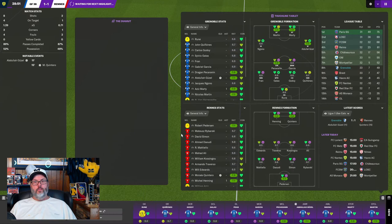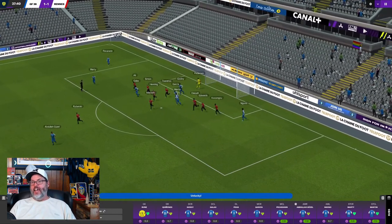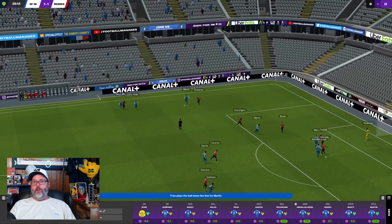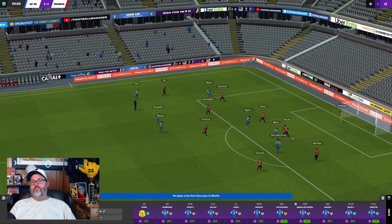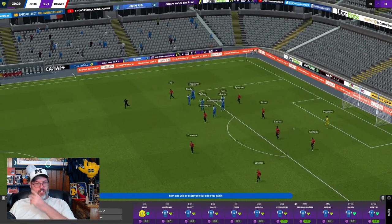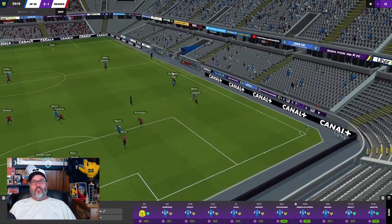We need to do better — let's demand more. Ratings are fine, it looks like we're playing well, we're creating chances, we just need to do better. The header goes high and off the mark. We're back with another highlight — there's one into the box. Pecoranen — that's his fifth of the season. What a finish by Dragan Pecoranen!